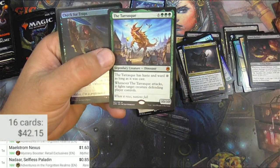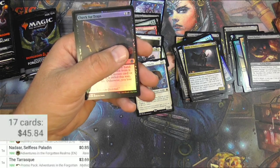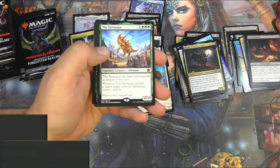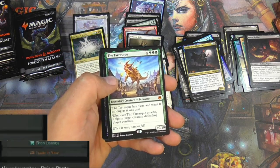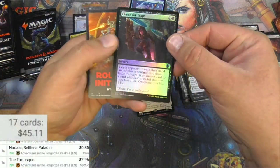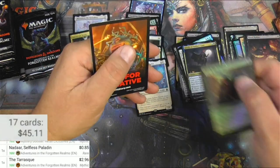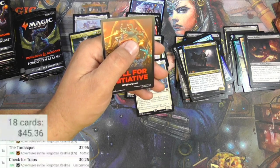People said this was a little underwhelming. I mean, the Tarrasque in D&D should be equal to something like Emrakul — it should be like a 20/20 creature. Almost three bucks — it's a mythic though. Check for Traps is one I thought would be a little better, but it's nothing super big. The foil version is only 30 cents more.